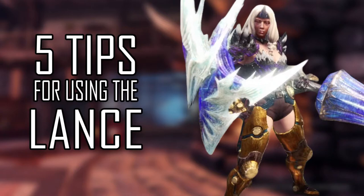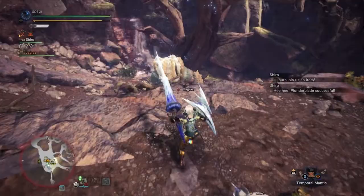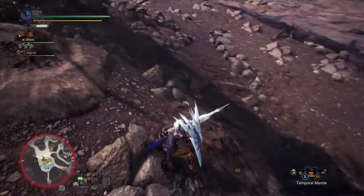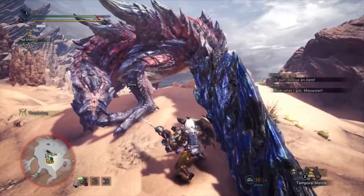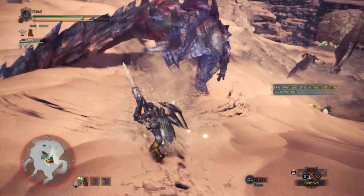Let's start off with our first tip, which is positioning. Positioning is vital for lance players. Unlike other weapons, this weapon is really heavy and hard to maneuver with. There are a few movesets that let you move closer to the monster, but other than that you need to position yourself correctly so that you can deal damage to a specific part of the monster's body. Otherwise you'll be poking at the air, hitting nothing, and you'll have to get closer to the monster.